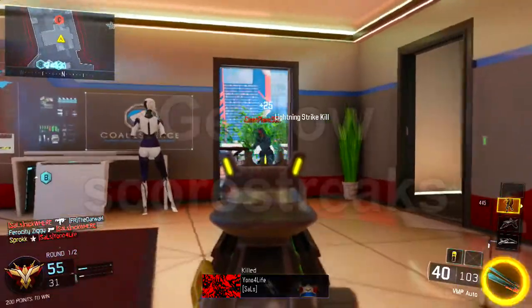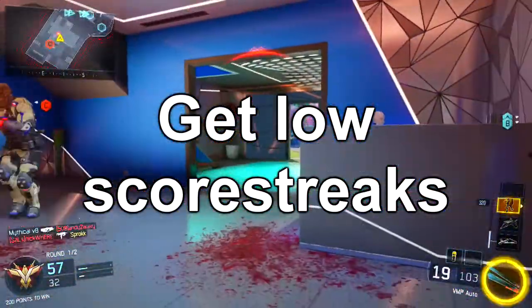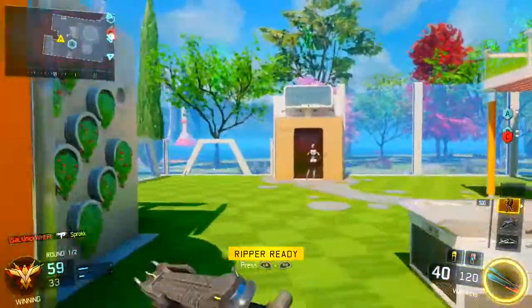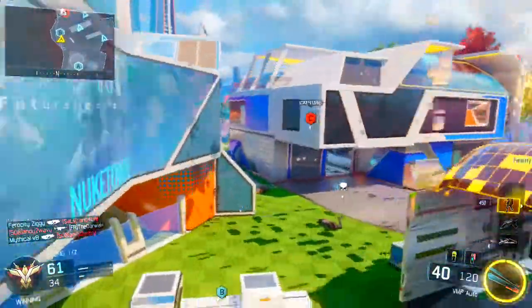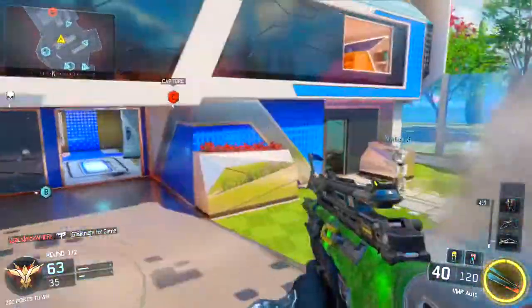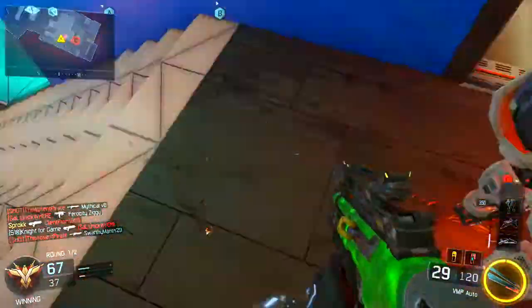Another good thing to do is lower your score streaks. That way, every time you earn a score streak you get a score bonus and an XP bonus. If you have high score streaks you're not going to earn them as frequently and won't get as much XP. The lowest ones are the HCXD, UAV, and Care Package — that's fine, though you might get bored, so you might want to raise them up a little bit.